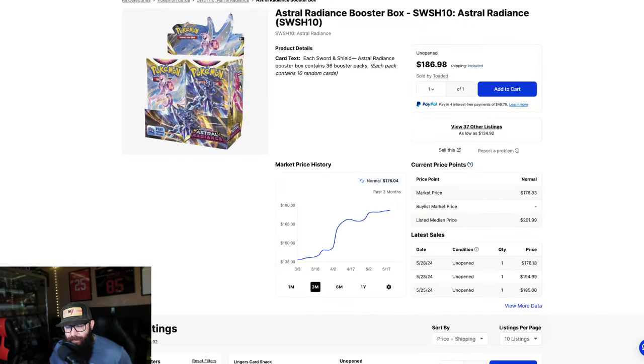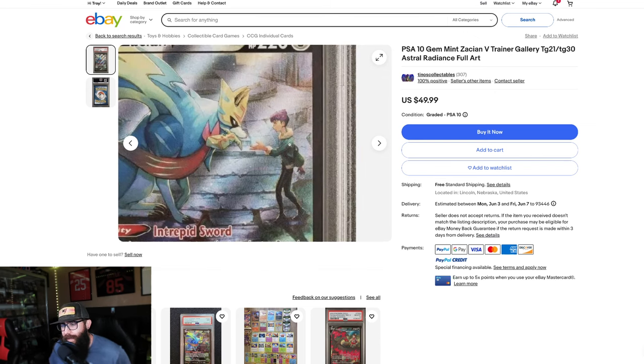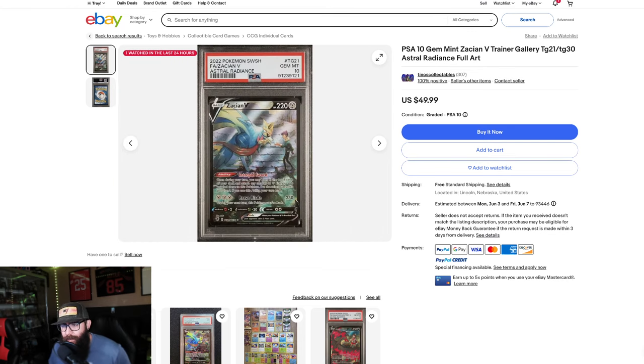Here's another sleeper I wanted to talk about. This is the Zation with Hop from the video game. This is a beautiful card — $50 in a PSA 10. I'm just saying.